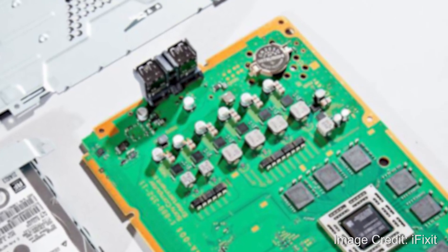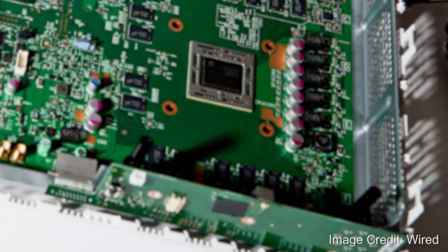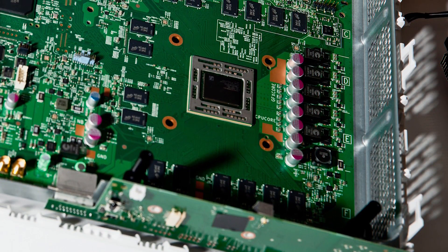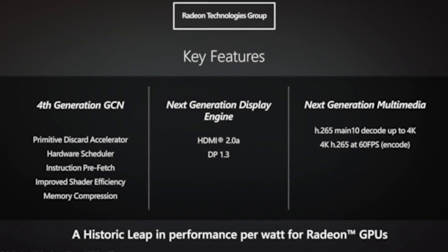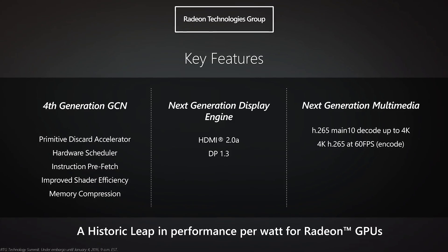The bottom line is that teraflop comparisons are only really useful when comparing two cards from the same GPU family. And even then there are other aspects to consider: drivers, memory bandwidth, on-chip memory caches — the list goes on. Now the comparisons between PS4 and Xbox One were kind of valid, because they were indeed based on the exact same technology. But Neo and Scorpio come from a more efficient revision of AMD hardware, so teraflop comparisons between PS4 and Neo — well, until we know more, we're not entirely sure how valid they are.